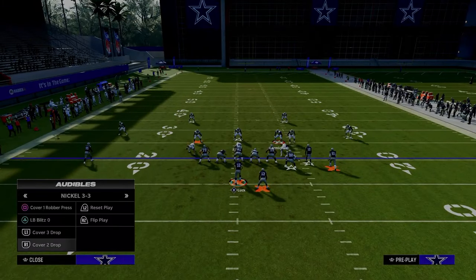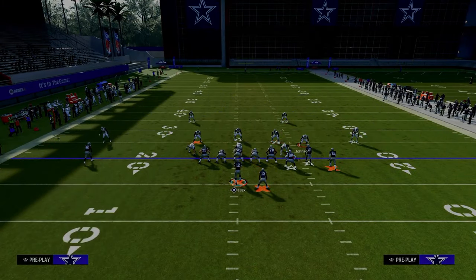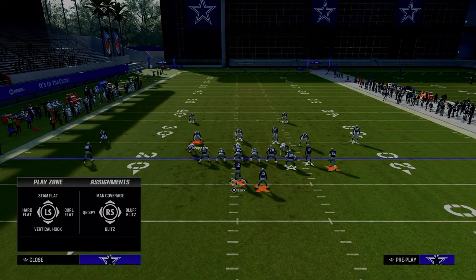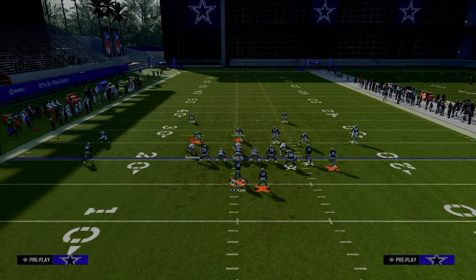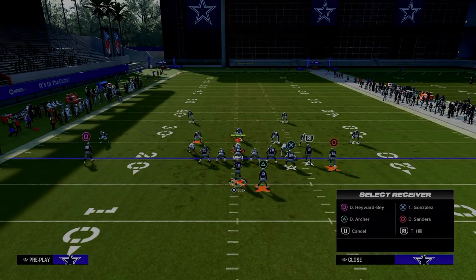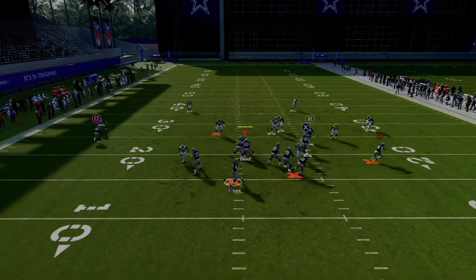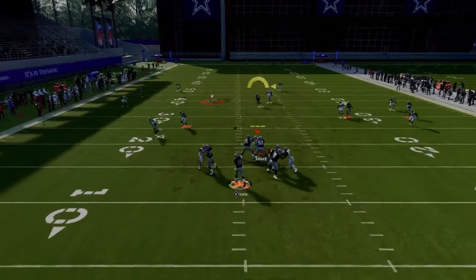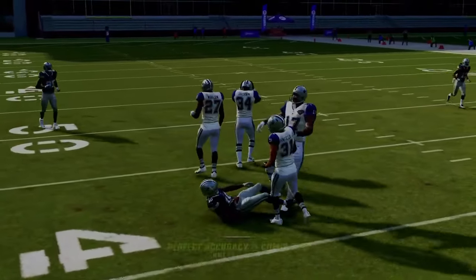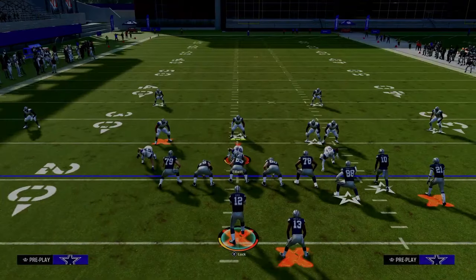It's open against most zone coverages. But if the user defender decides to user the running back and take him away, then look to your slot apprentice on this post route. If they go right to take the running back away, your slot receiver coming over the middle is going to be wide open — you can easily possession catch that in between the zones for a really effective route combo.